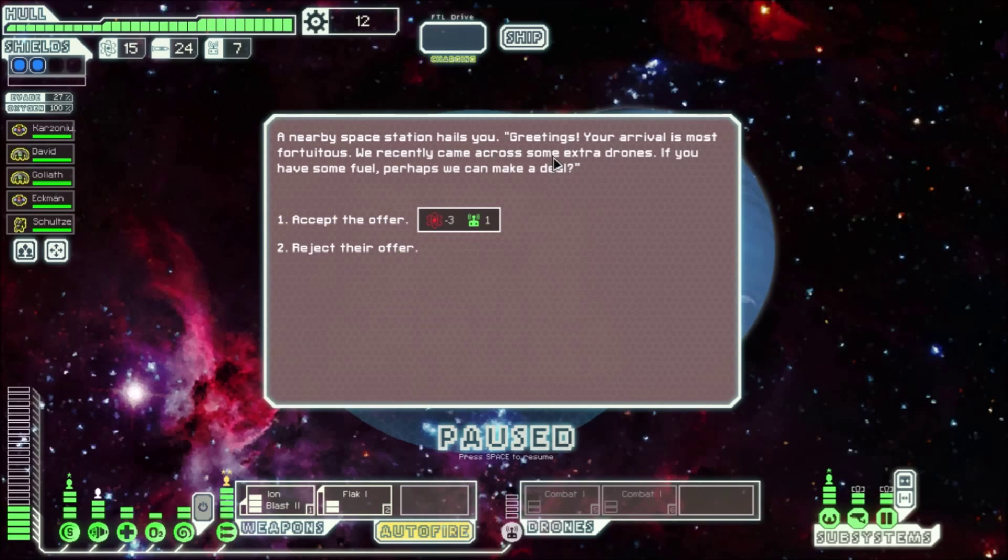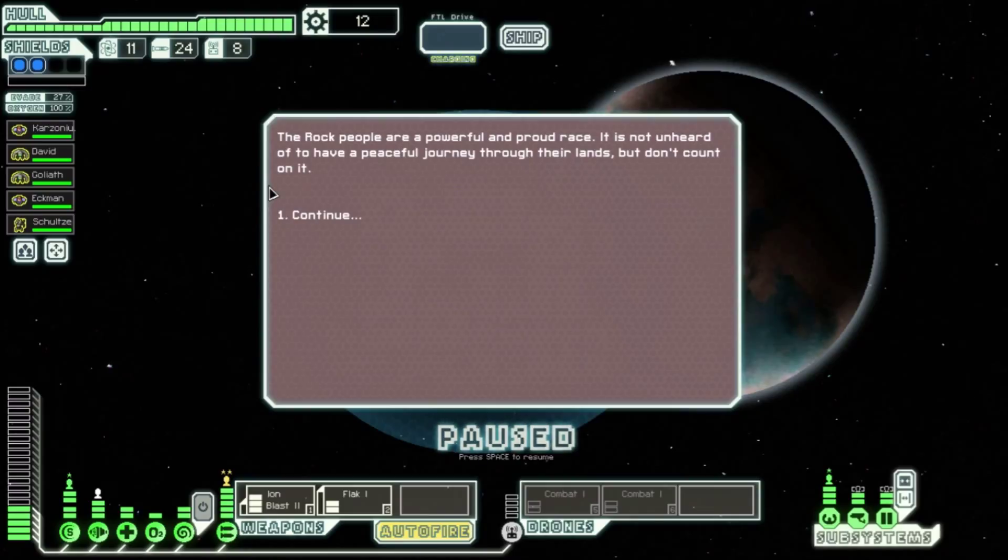Upon arriving at this beacon, you detect a distress call. Local scouts reveal that a Federation transport is under attack from a rebel scout. We are the Federation, aren't we? Hey, the Federation! You power up your weapons and engage the rebel ship.